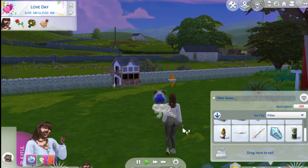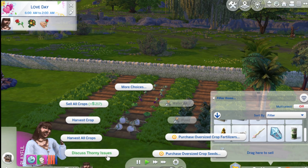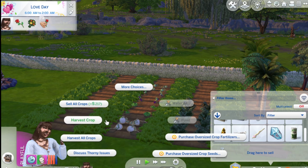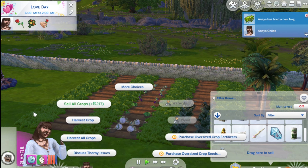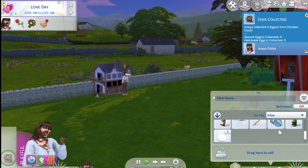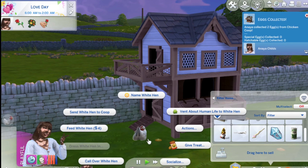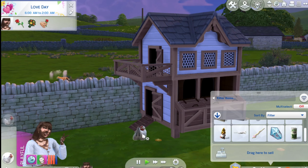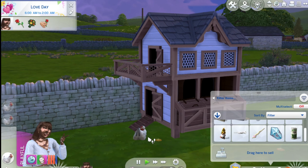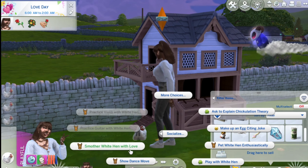So we took care of all of the plants on the last video - there's nothing else that we can do besides maybe fertilizing these ones. I don't even think I can do that anymore, I can only sell it. We collect the two eggs - I'm just gonna straight up sell them. I'm also quickly gonna build some relationship with the chicken because I do wanna have a good relationship with them so she can possibly turn into a gold chicken.